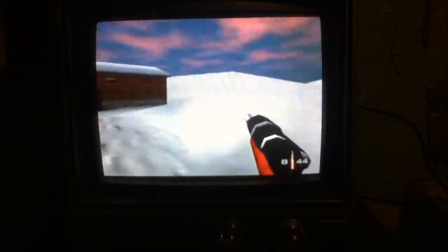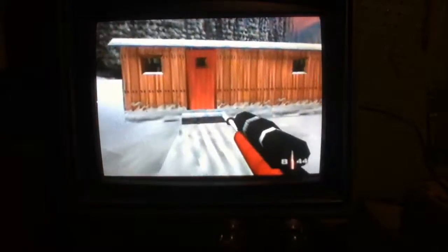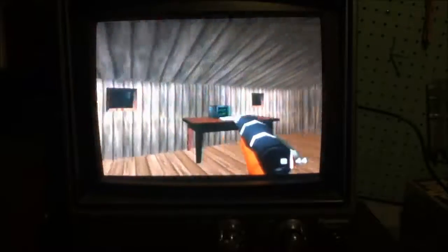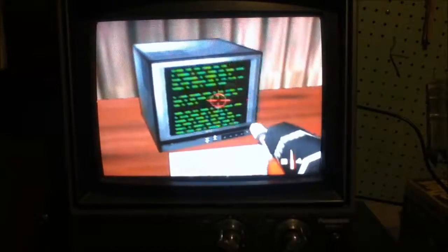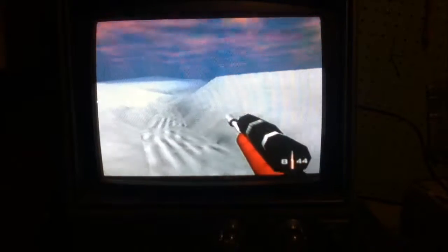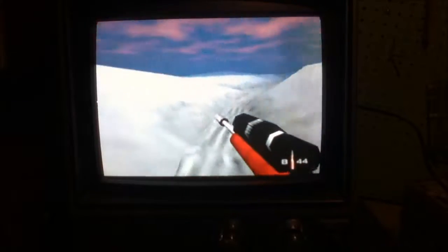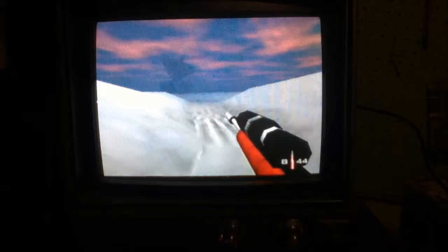Right where the exploding barrels were, you want to go across the way to this other cabin — that is where you find the safe key. Right next to what the game calls 'Renix' — I don't know what kind of operating system you think that is. Once again you can proceed to the satellite dish, but I'm going to the safe to pick up the plans first.